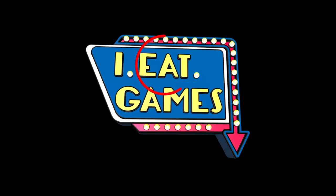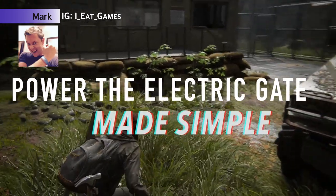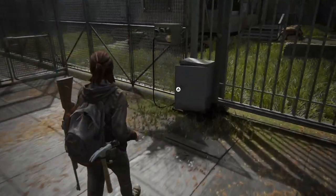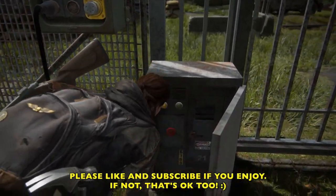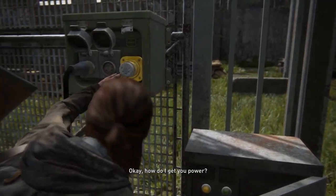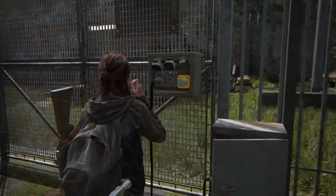Hello, Ellies. Mark here, and we have scaled the WLF wall and we are now entering the Seattle main area. But first, we've got to power this gate, and this gate needs electricity. There are also some hidden items that you can easily miss, so I'm going to show you how to get that stuff and open this gate.